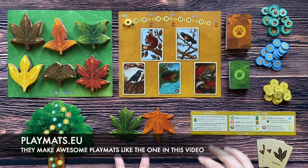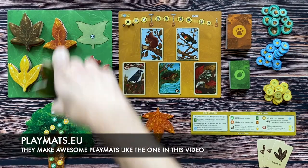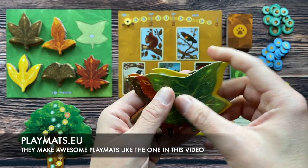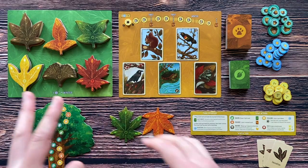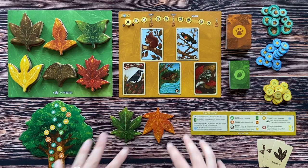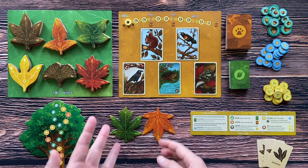This is Leaf prepared for play. Here we have the leaf mat. We have six different types of leaves. Each leaf comes in five different colors. So we have five colors and six shapes. During the game you will take the leaves and add them to the play area and create a forest full of leaves.